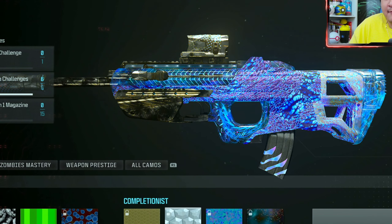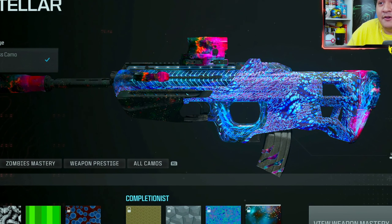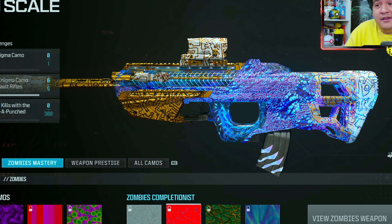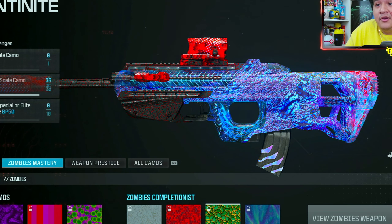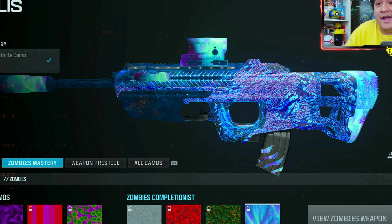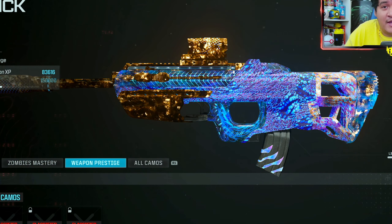When it comes to the camos, here's how the gun looks with Gilded, Forged, Priceless, and Interstellar — Priceless looks really nice. Here's how it looks with Golden Enigma, Zircon Scale, Serpent Tonight, and Borealis — also looks really nice with Borealis. Here's how One Trick looks on this gun as well.